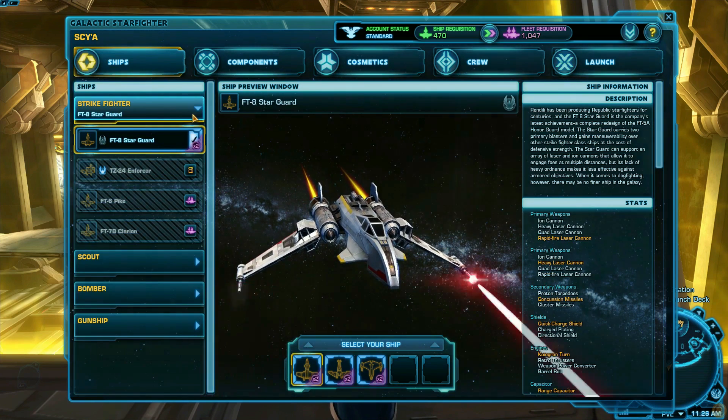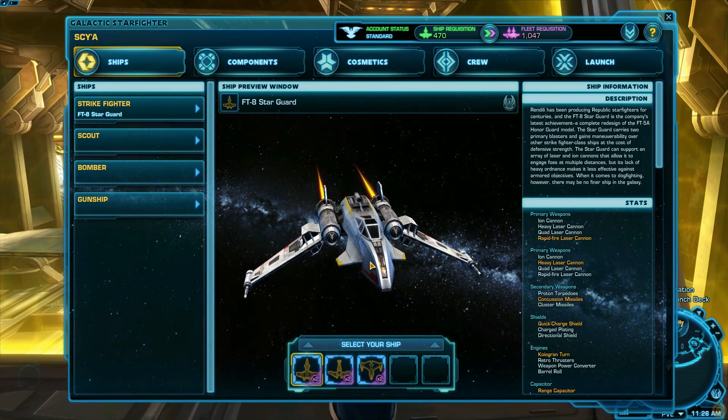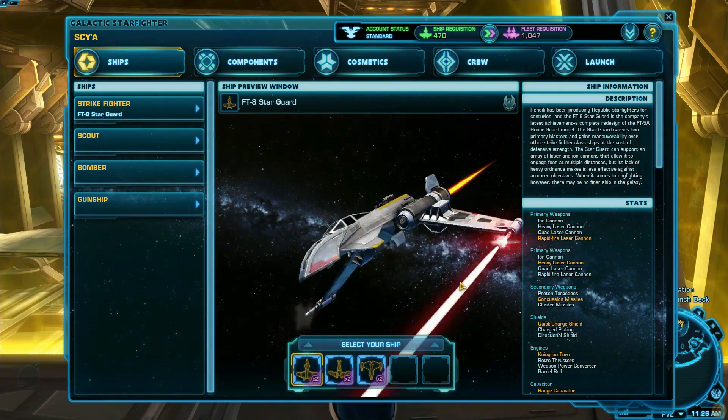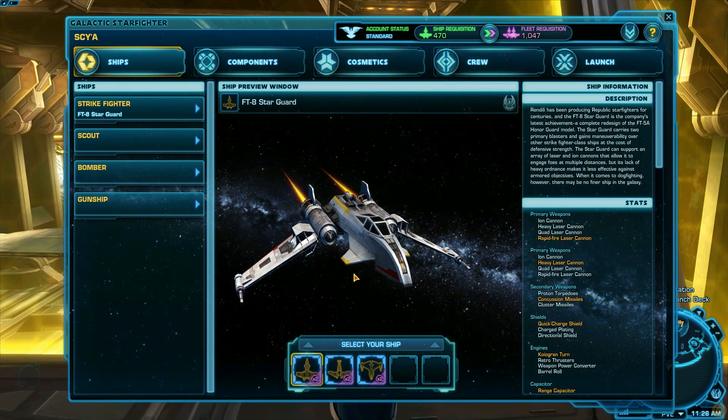There are four main classes of ships. Strike Fighters are considered the jack-of-all-trades ships. They're decent at everything and great for learning, but once you start getting good, they can underperform because they have no specialization. They have the ability to equip two different blasters or missiles for versatility.